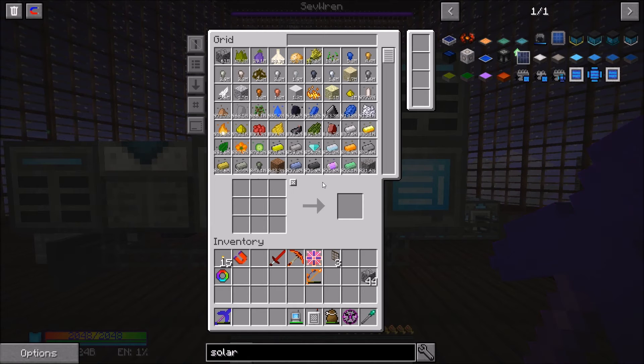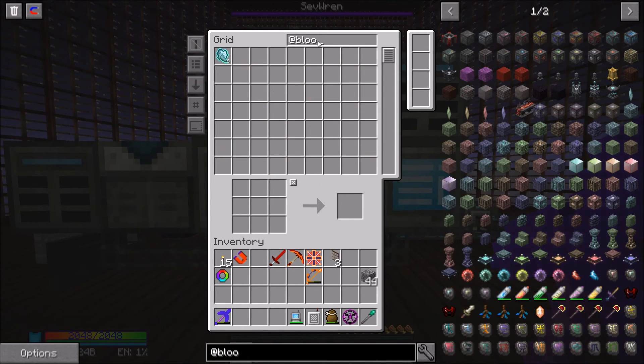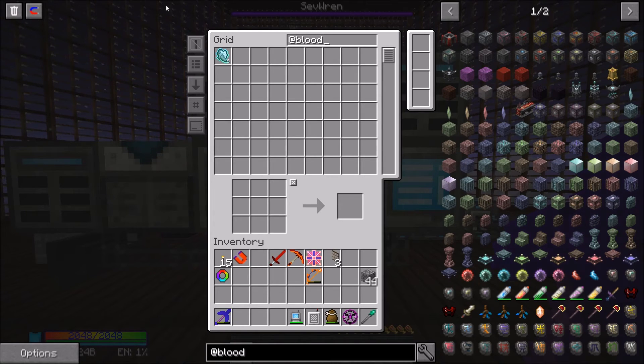The total solar panel requires 1,707 photovoltaic cells — it's so expensive. But we're going to get 15 of those solar panels; each craft is three per craft. While we're waiting on that, we're going to start getting into Blood Magic — and it looks like we actually have some demonic will from somewhere.